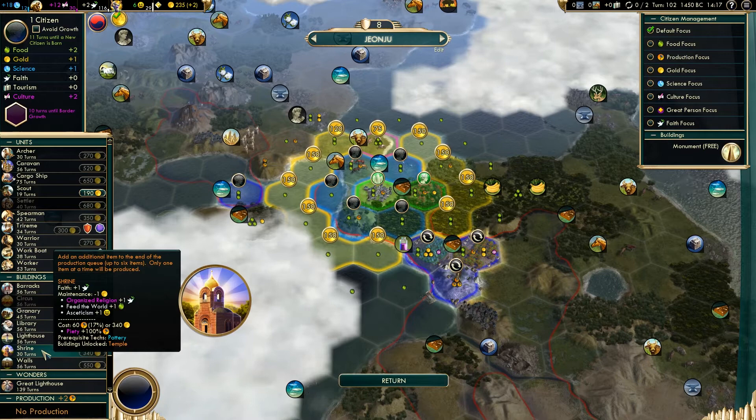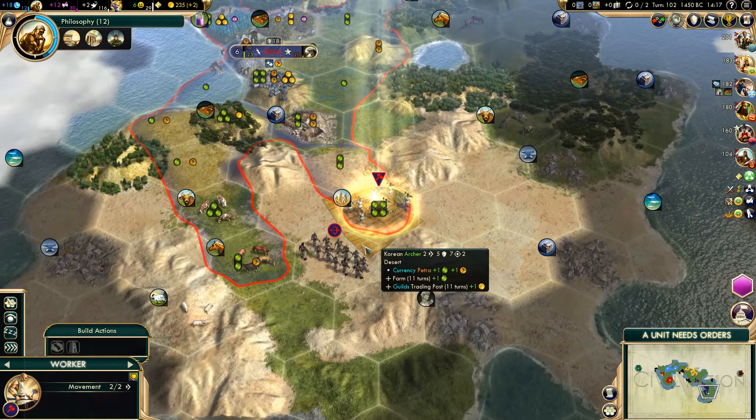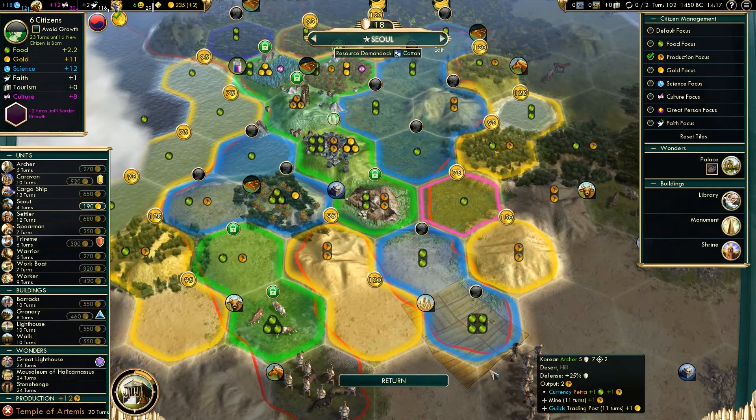Let's go ahead and start working on that library. We are going to need that because we want to get our national college as soon as possible. The farm is finally finished, which is very good. Let's go over here and connect the horses up - it's too far away for us to work, but we will be able to sell the horses. Let's just make sure we're working that slot for food.